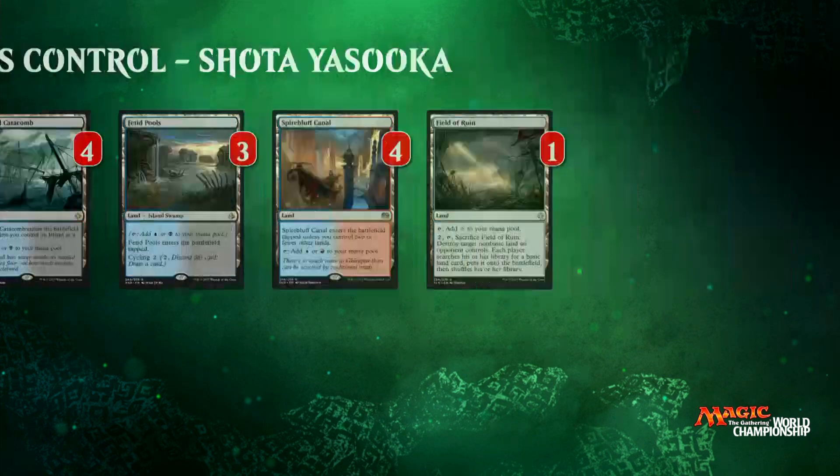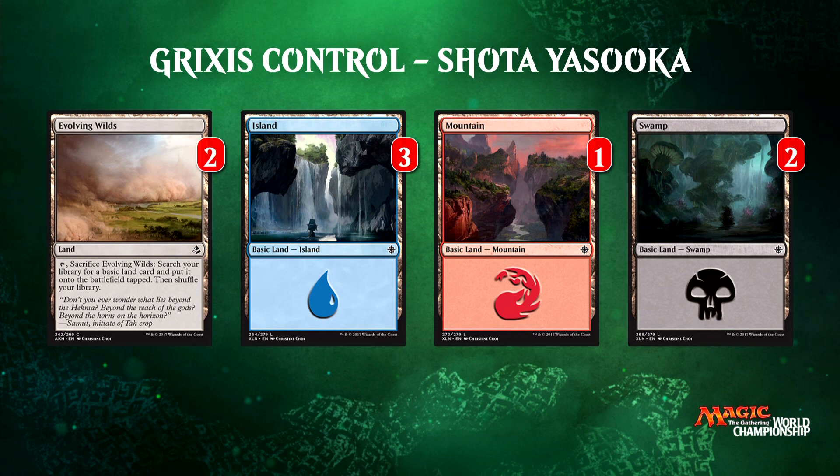Looking at the rest of the lands — how stretched is this mana base? It's a little tight, because you're trying to play double blue spells, double black spells, and single red spells, and you're trying to do so early. There's even a double red spell in Hour of Devastation. So Shota does lose more games to mana base problems, but he has a more flexible and powerful suite of cards as a result.